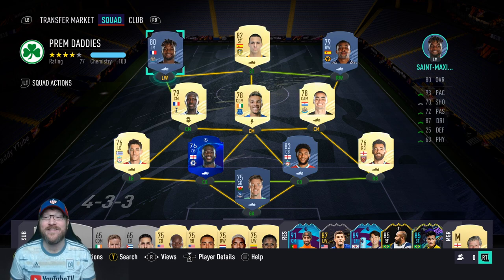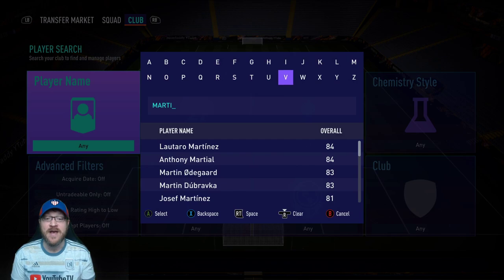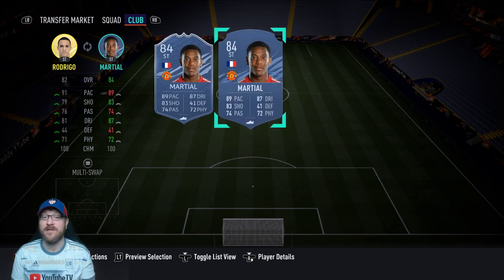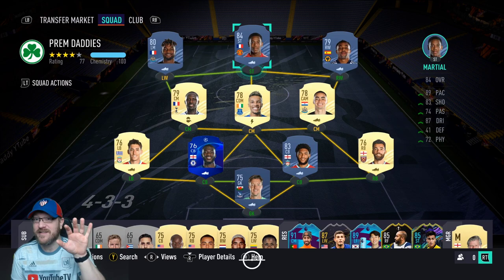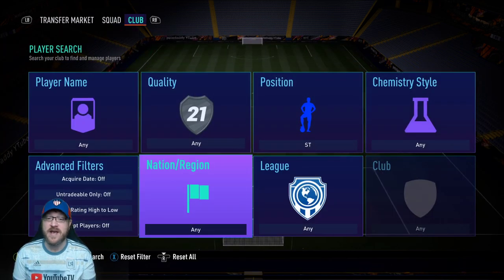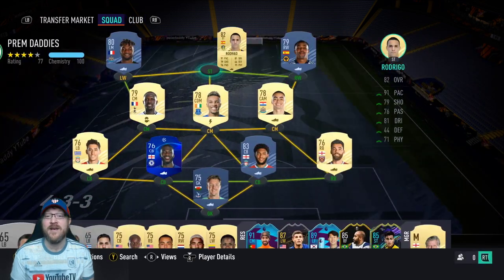I want to point out we've got Allan Saint-Maximin, because if you didn't notice from the Fofana objective, you have to score in 16 separate matches with French players — Saint-Maximin is going to be great for that role. I've got Rodrigo, but I also wanted to point out there's another great Premier League French striker that fits into this team: Martial could be a great striker to bring in, and he will still be under 77. If you look in the top left under Prem Daddies, it says rating 77, chemistry 100. Martial's a little pricier, but Rodrigo is a great cheap option with great pace — Martial would also help out, though.